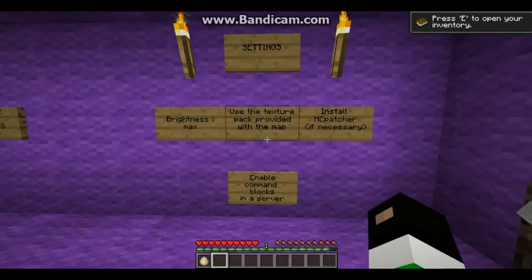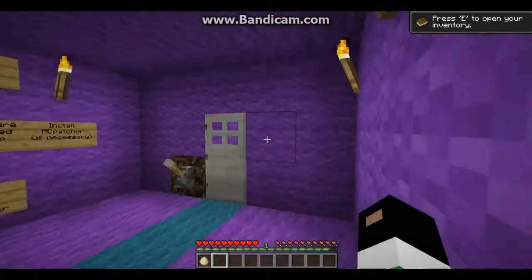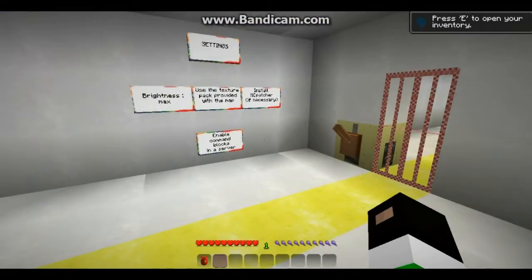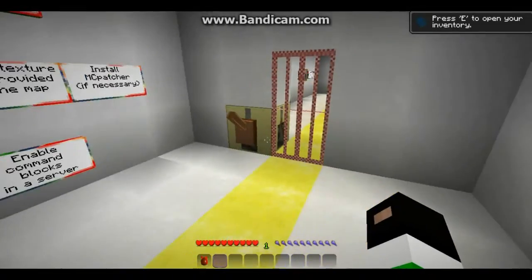Brightness max. Use the texture pack to run with the map. Texture pack — oh right, this one. Magic. Not really. I changed the resource pack back.